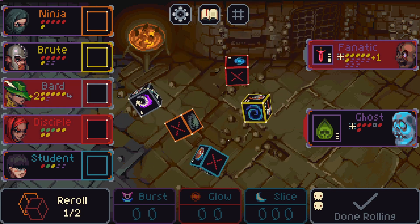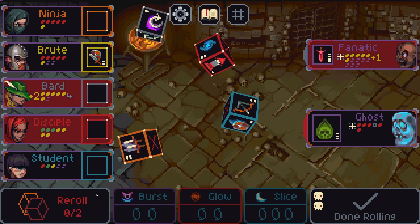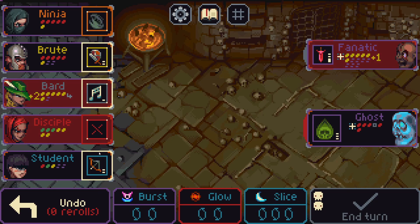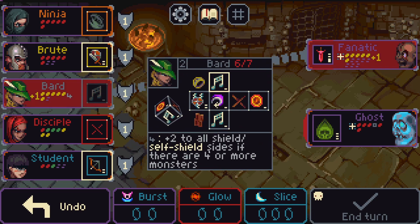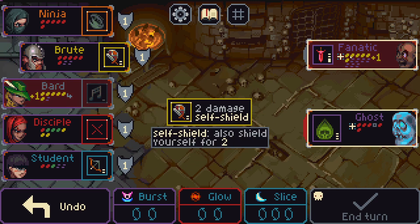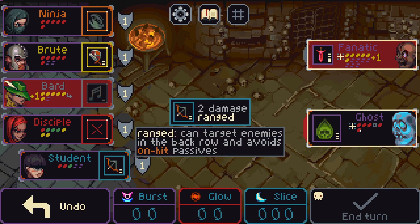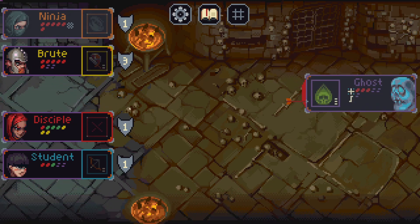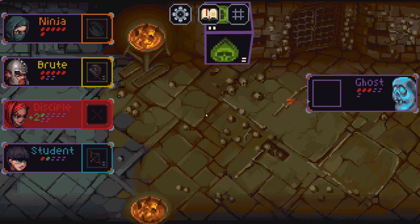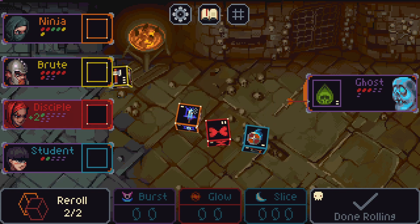Two mana is probably better — I don't want to deal with this. Somehow we're still alive, to be fair we're gonna lose the bard. Can we do anything to protect him? Not really — he's gonna die by himself. Let's just reduce the ghost and take the hit. We'll kill the ghost next turn I hope. The brute has the damage side to take care of it — yep, thank you.